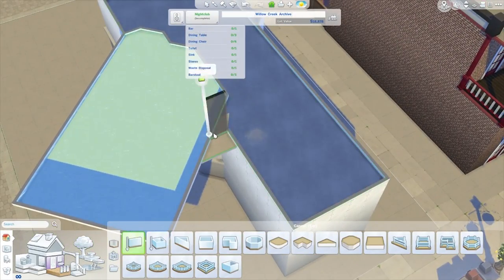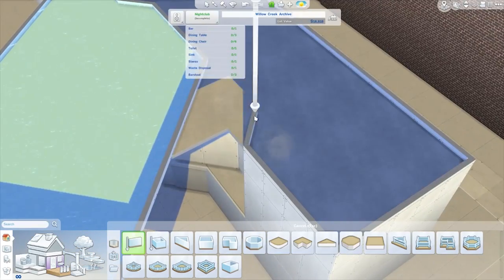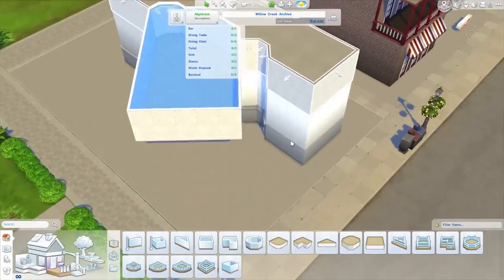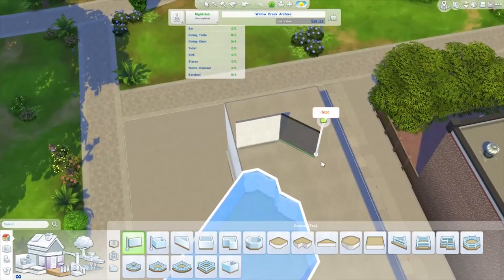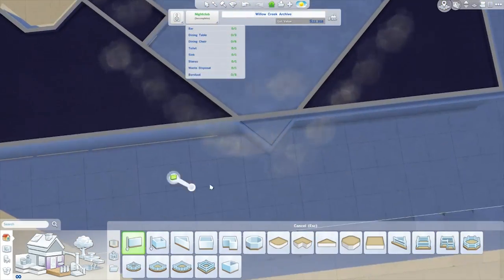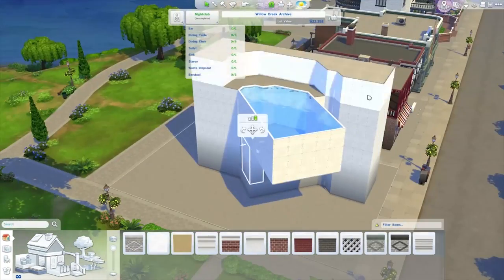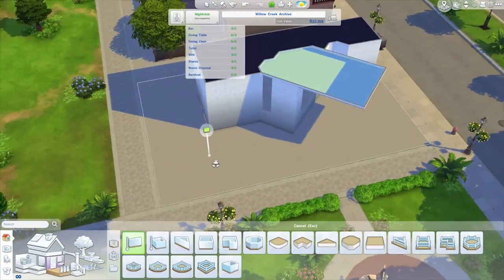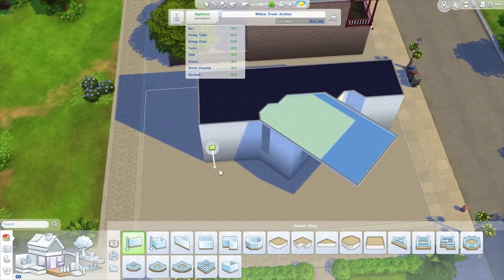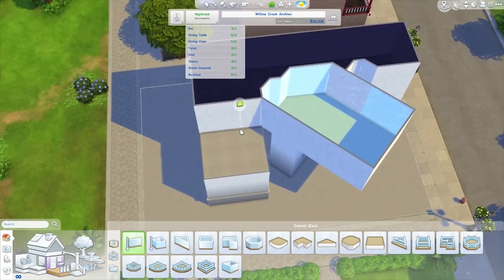So building the nightclub — the idea behind the pool was that it was going to be like a suspended, hovering pool. The inspiration actually came from an official picture that was released for the pool update. I still have it on my desktop, and that looks very cool. So I took inspiration from that picture — I'm going to put it in the video right now. As you can see, that's kind of where the inspiration is coming from for this build, and you'll definitely see that evolve as we work through it.